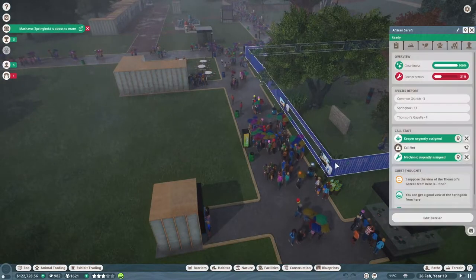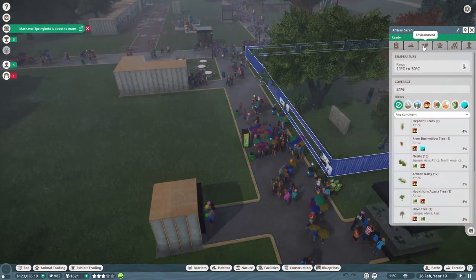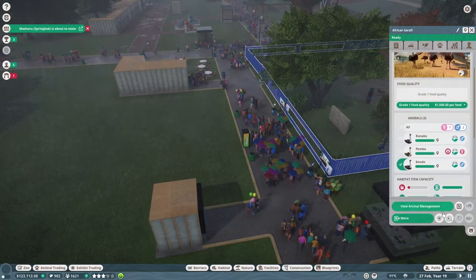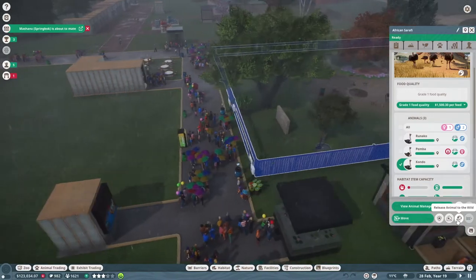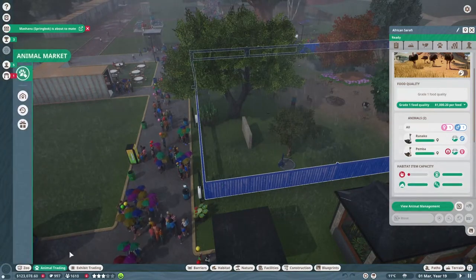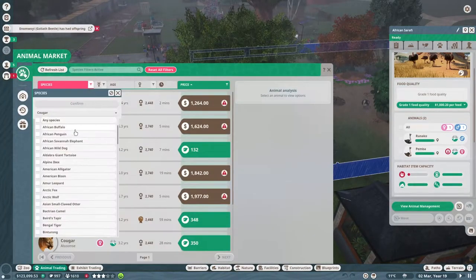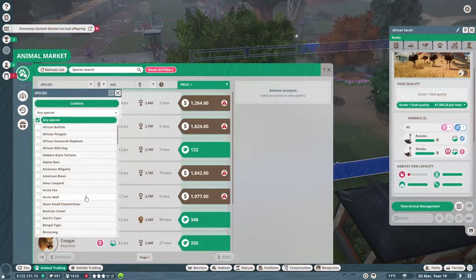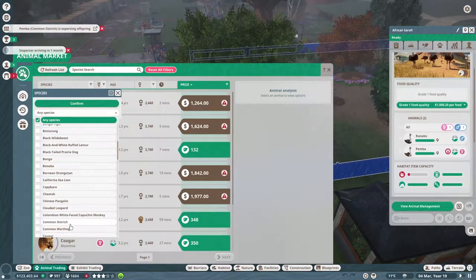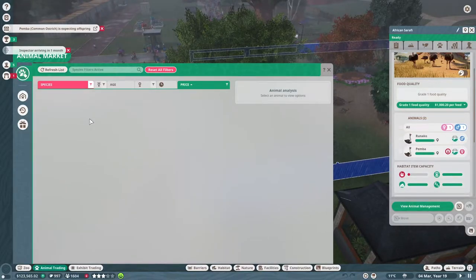Our ostriches are about to inbreed — not good. There are only three of them, so one must be a child. Let's release that one to the wild and try and get some more. Normally common ostriches are running around like there's no tomorrow.